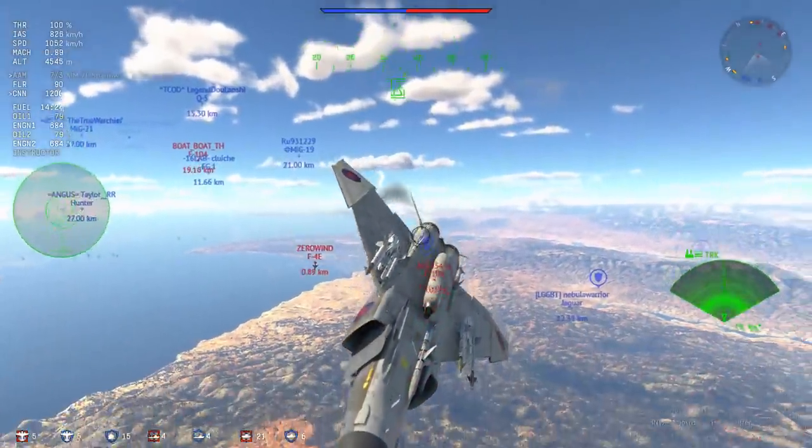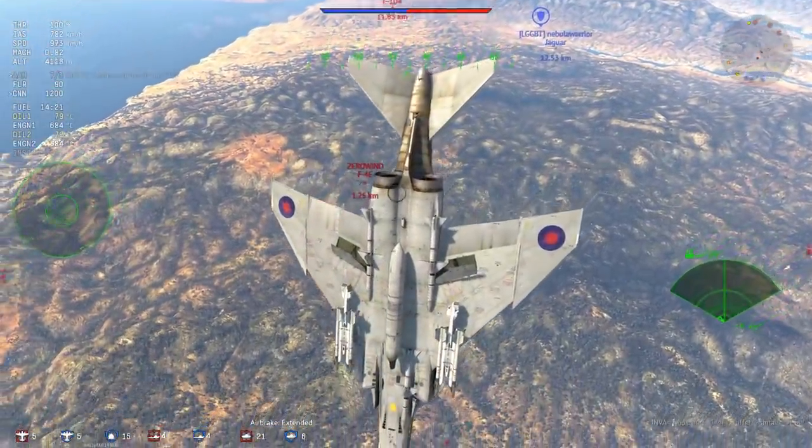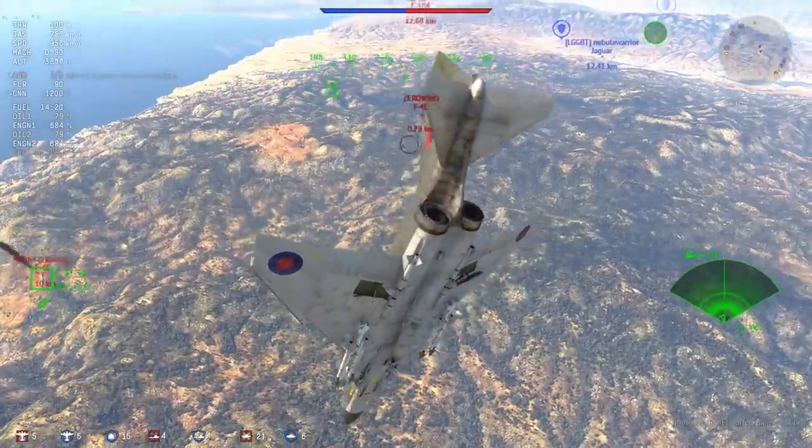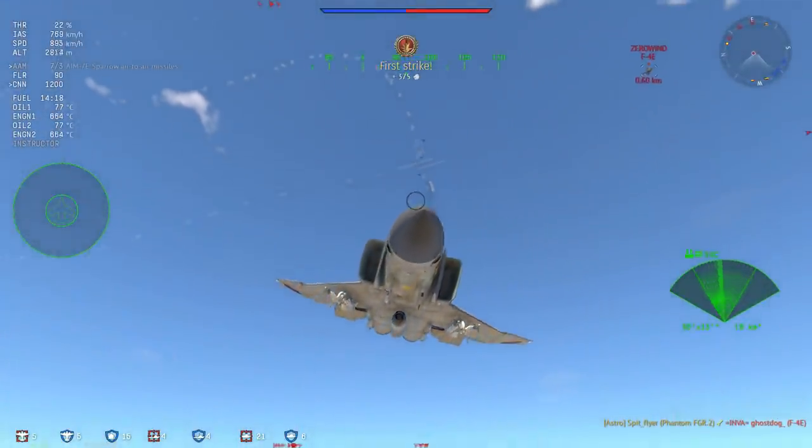In this clip I want to show you the potency of the AIM-7E. It is a very, very valuable weapon in the case of the Phantom, and especially the Phantom FGR-2. It's one of those planes that relies on the AIM-7s a little bit more. I managed to get a really nice missile snipe with that AIM-7E, and now I have a dogfight on my hands with the F-4E. The F-4E is more agile, but if you play your cards right you can force an overshoot.